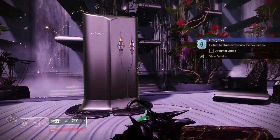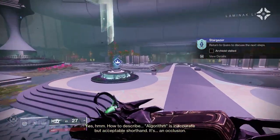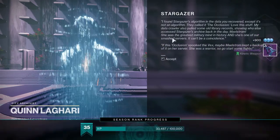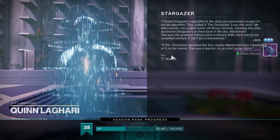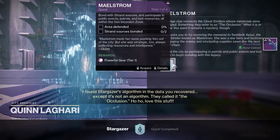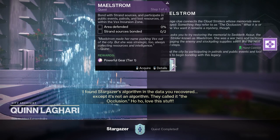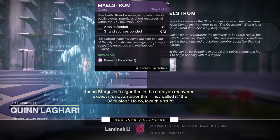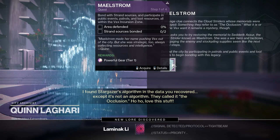We return to Quinn for a little bit of dialogue and to accept the quest completion. We accept this part of the quest, then accept the Stargazer quest, and that is quest complete — which unlocks the Maelstrom quest for us to complete next.